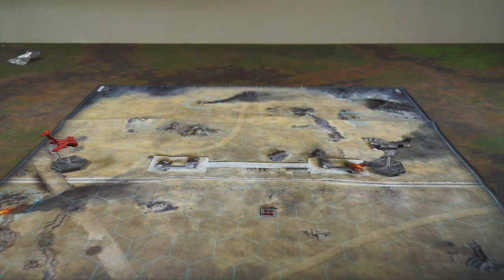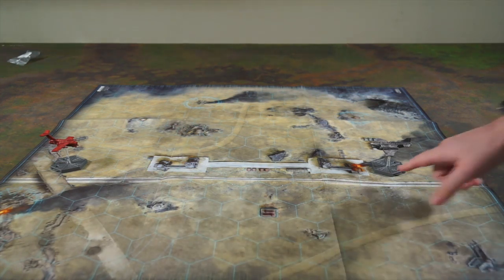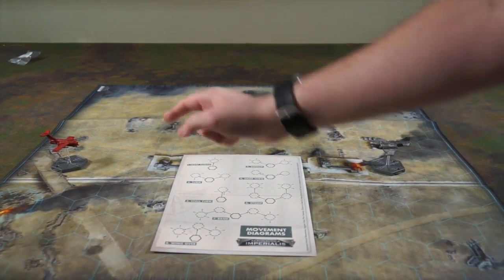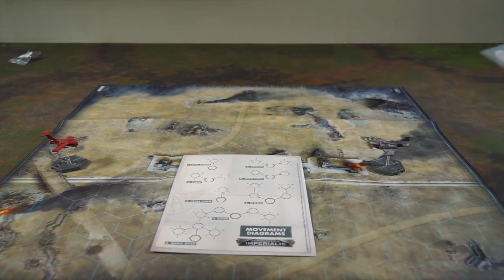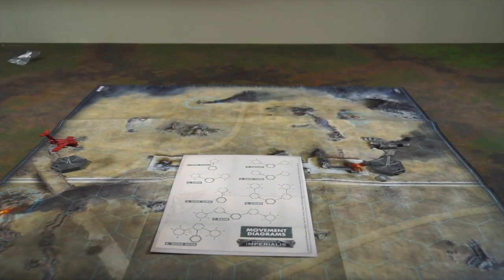Let's look at the first one — choosing maneuvers. You have to choose maneuvers that your planes can do. For instance, my Thunderbolt can do maneuvers one through six, which are here on this handy chart, versus the Dacajet over there can only do one through five. We're going to choose one of our tokens and place it down secretly. Then Alex takes his stack of tokens and chooses one.